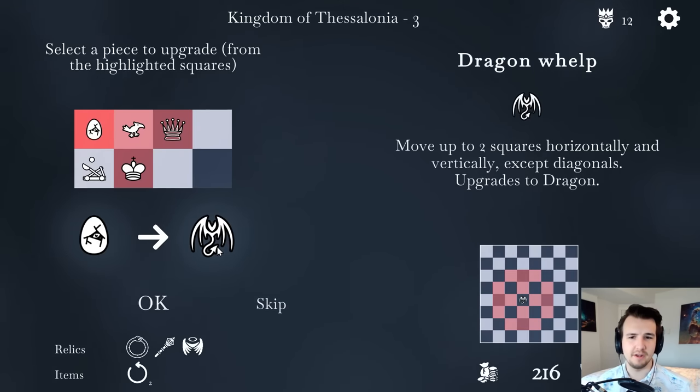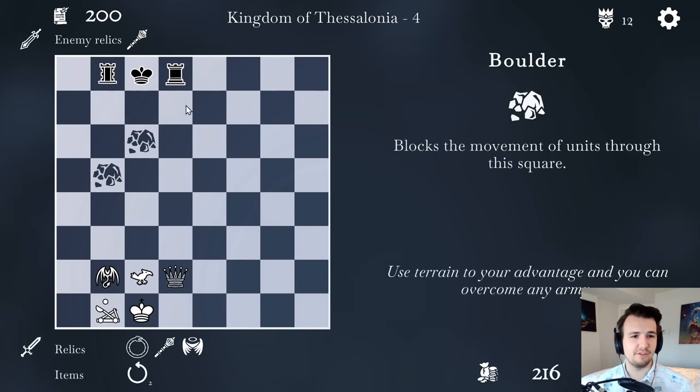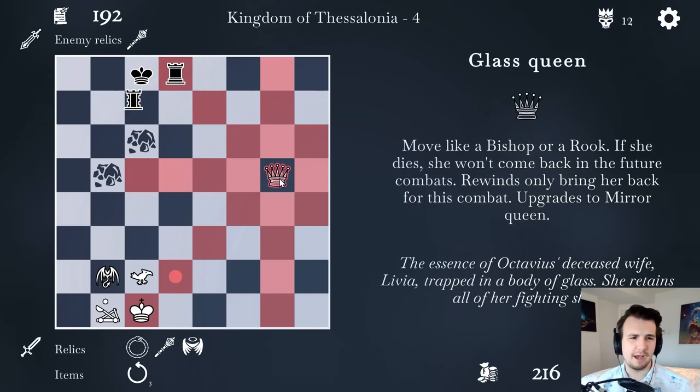So how does the egg upgrade? It can have a second upgrade — move up to two squares horizontally and vertically, except diagonals. Upgrades to dragon. Well, that's exciting, I have to try that out. And this is a relic fight — if I win, I get a relic. How exciting.